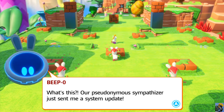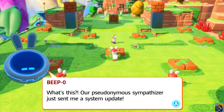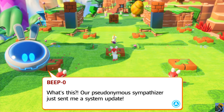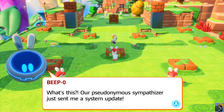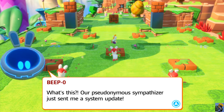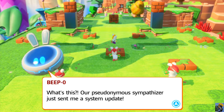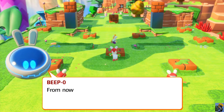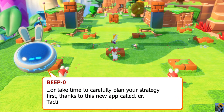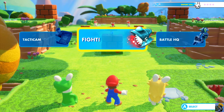After clearing a world your health heals somewhat, but not necessarily to full, and your health persists between battles. There's a little arc of battles before you receive rewards, and if you die you have to replay earlier battles in the sequence — so you may want to use that heal option between battles. Before combat begins you can also now choose to use Tacticam to carefully plan your strategy.